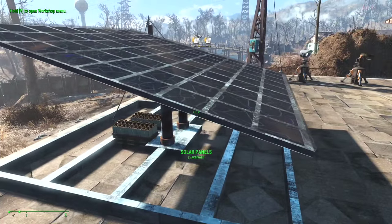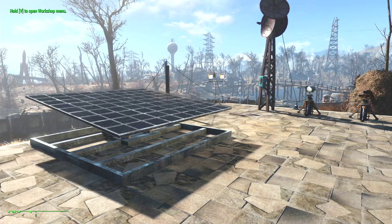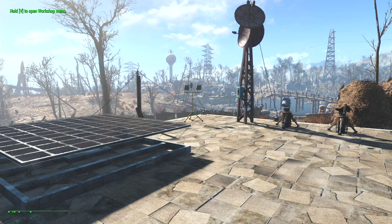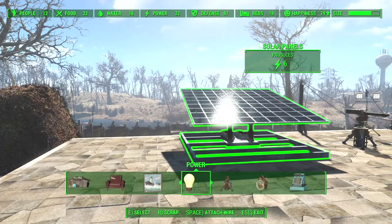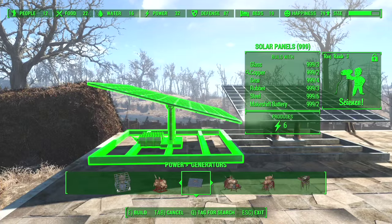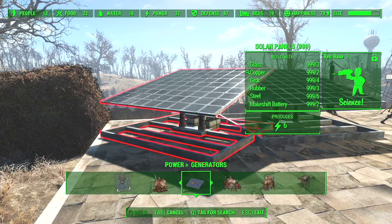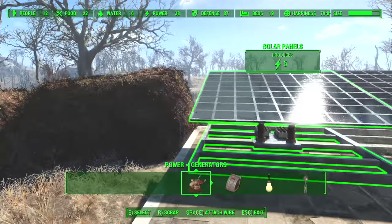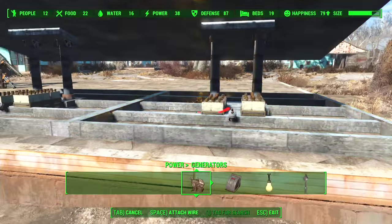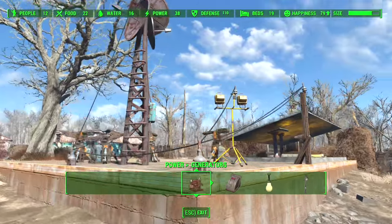You can actually switch it on and off, and a very cool animation kicks in and it will switch off. And if you need more power than one solar panel can actually generate, don't worry — you can of course stack them together. They snap very nicely together. You can turn them different angles if you want, or have them placed side by side. You wire them from behind like so, and all of a sudden, more power.